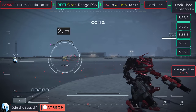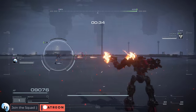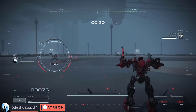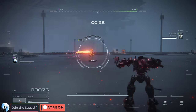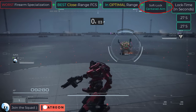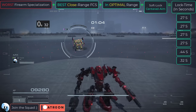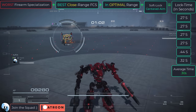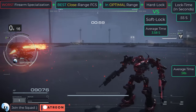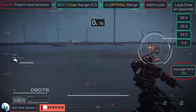There is a difference between hard lock and soft lock. Most of you probably already know that soft lock is better, but the question is how much better? Here is a demonstration that is exactly the same as the first, but using soft lock. Inside our optimal range, you can see that our lock speed is about 0.36 seconds, or one-third of a second. Compare that to 0.58 seconds when we were using hard lock.